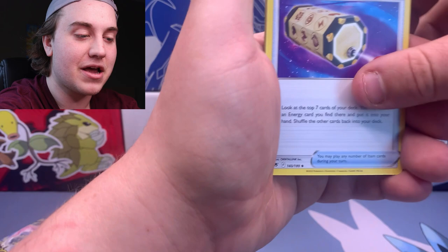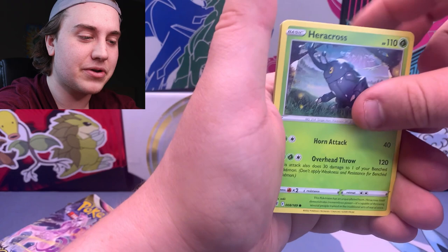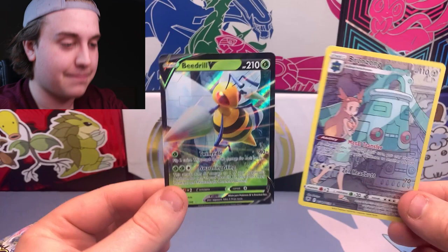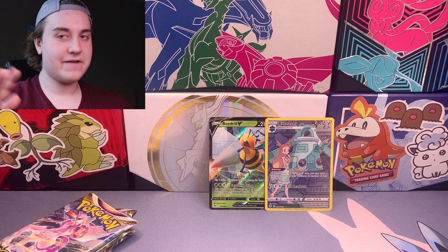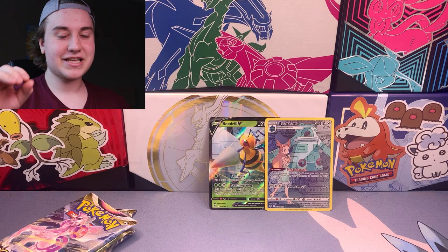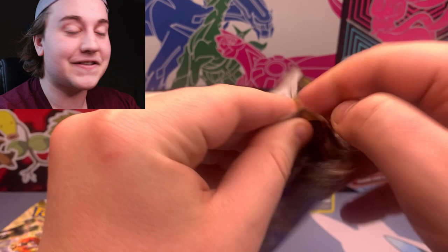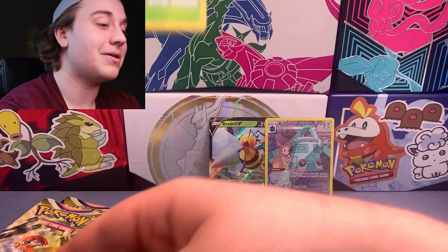The tin contains Sun and Moon sets, not Sword and Shield — geez. Definitely let me know in the comments what your favorite set from Sun and Moon was. There's a nice Bronzong card there and behind it a Beedrill V, so that is a double banger pack. My favorite Sun and Moon sets are Lost Thunder and Unified Minds — specifically for the Giratina and Garchomp card. Lost Thunder also has Sceptile cards in it and I would never turn down a duplicate.